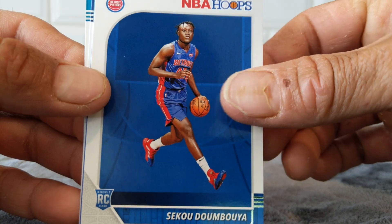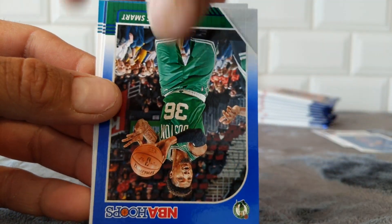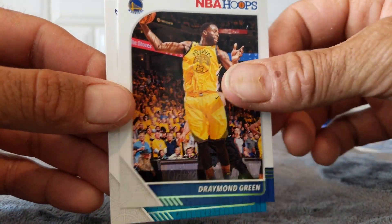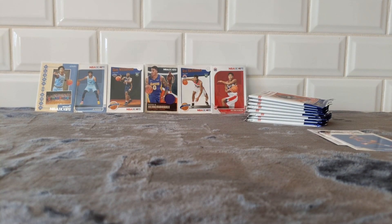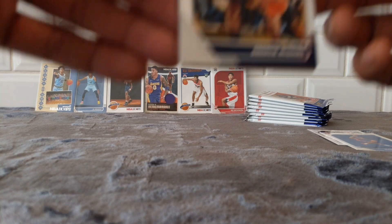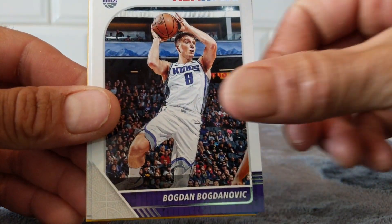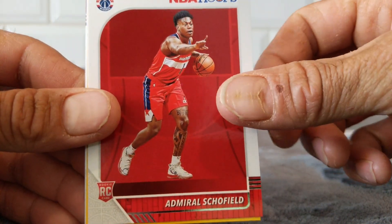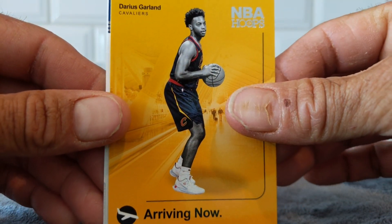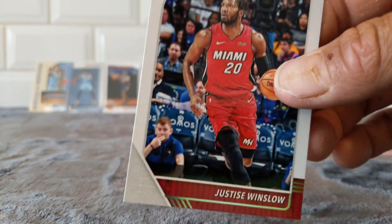Siku Dumbuya or whatever. Marcus Smart Blue, Draymond, and Miles. I like this route because I am a rookie dude anyway, so I like all my base rookies and stuff. I'd rather stock up on them this way than pay so much money for the hobby box and get jack squat. Darius Garland arriving, Miles Turner, and Justice Winslow.